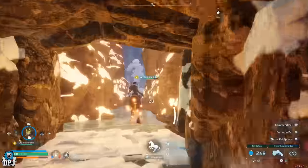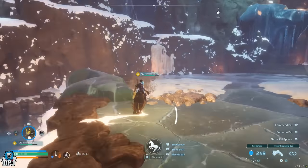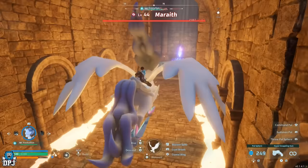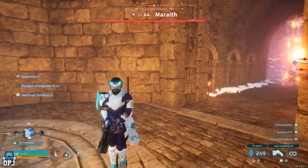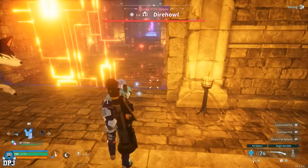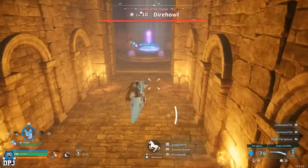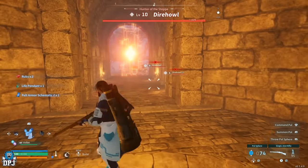You can also skip boss encounters within dungeons and grab high-level chests for free. The only requirement is a mountable pal. This works at any dungeon at any level. A great tip: wait until nighttime, as nine times out of ten all pals including the boss will be asleep. Enter the dungeon, locate the boss room, run towards the chests and you'll hit the barrier. Get as close as possible to the barrier, throw out your mount — it should appear on the other side. Mount that pal and you skip right through the barrier to grab those chests.